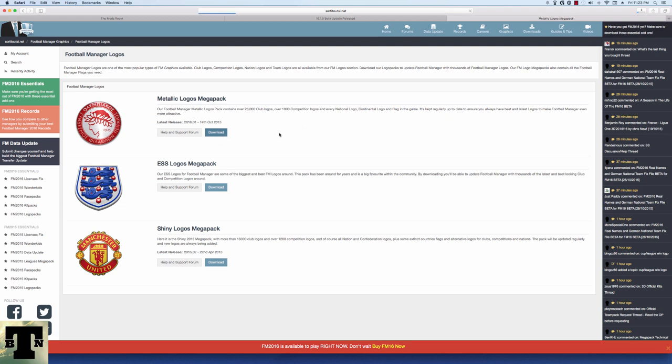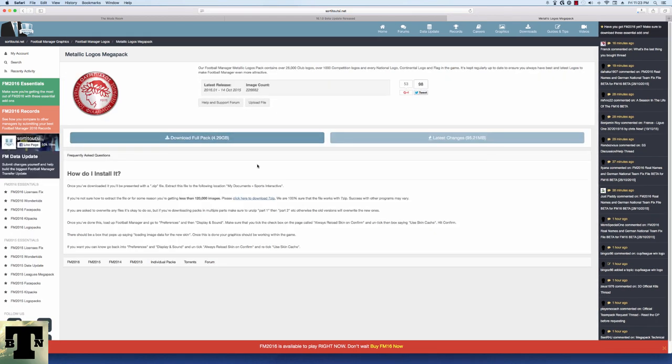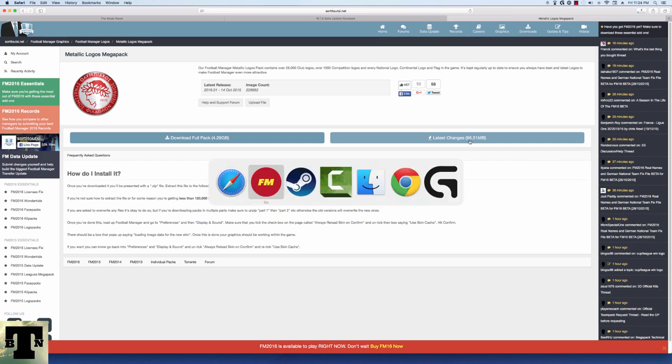If you haven't done this before, you generally need to download the whole pack, and the whole pack is actually huge — it's like 4.29 gigabytes. Since I've been downloading them regularly over the last few years, all I need to do is pick up the latest changes, which is 95.21 megabytes, which is much, much smaller.